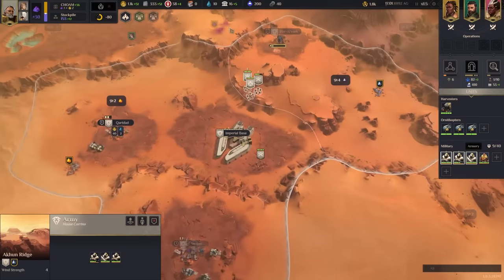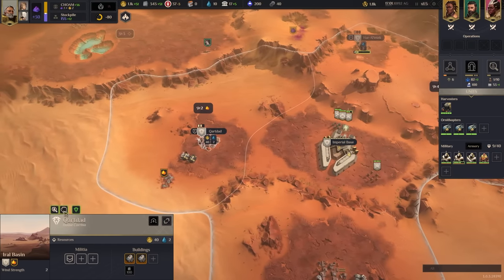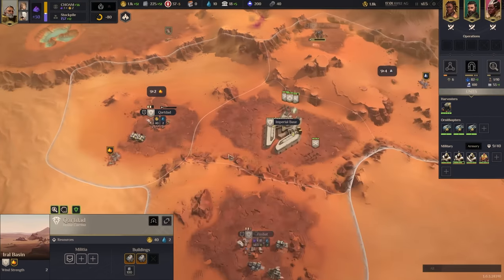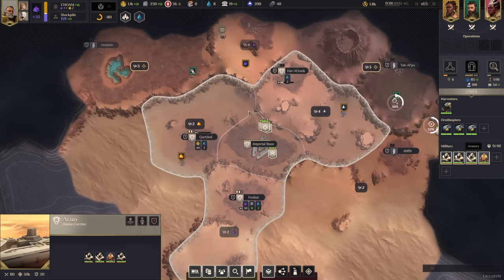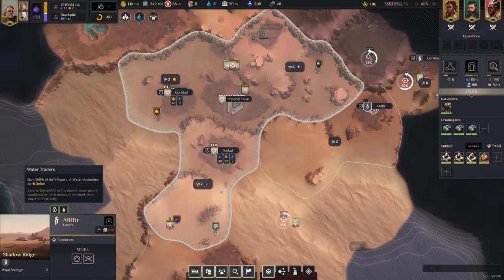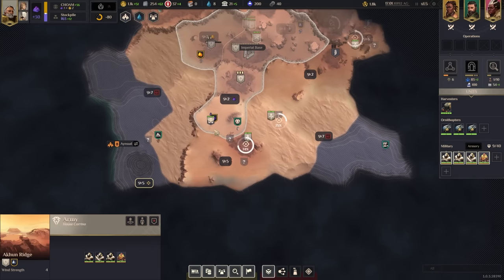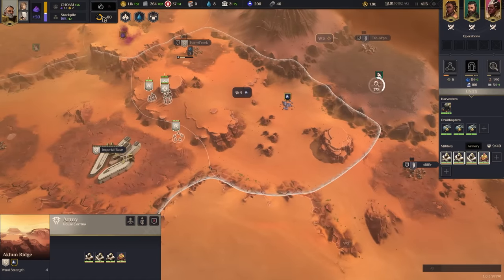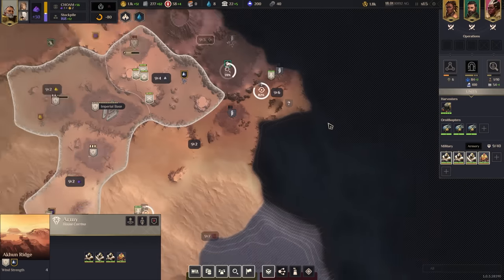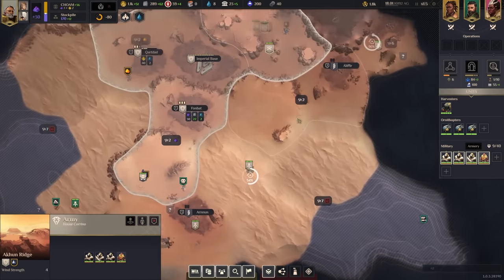We've got the three main bases. Advanced engineering is going. We need water or we won't be able to keep building. This region has manpower and solari per statecraft building - not a bad place to put knowledge structures. Water is at 100% but it's one of the regions with poor water income. We could do some raiding. Let's send the Fremen a non-aggression pact.